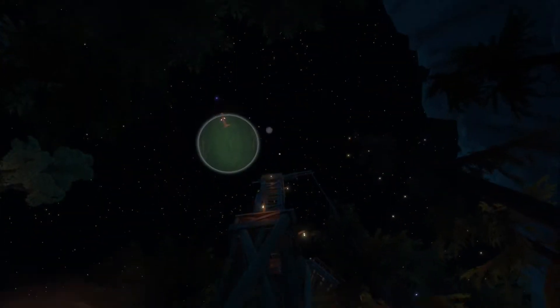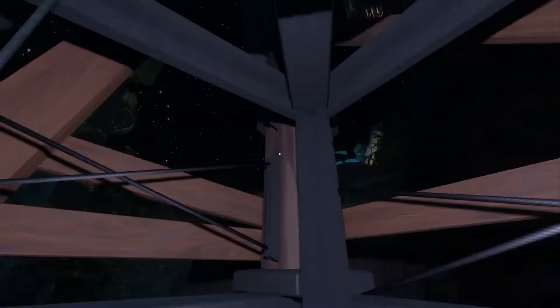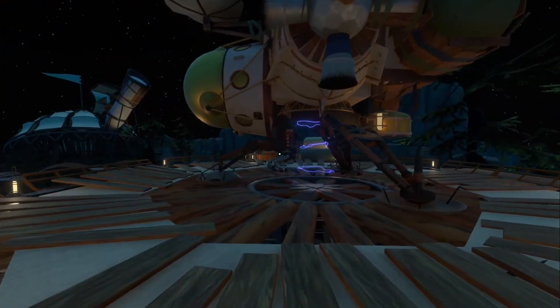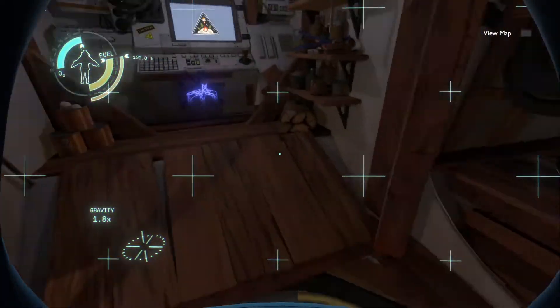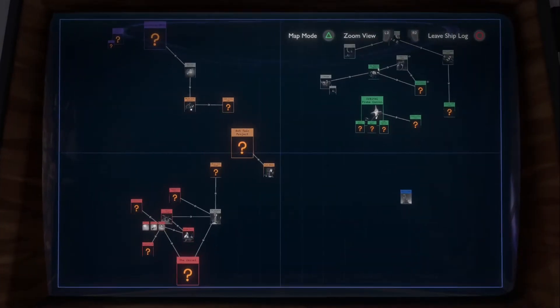We're gonna go back and try to explore some more. I need to get to the southern observatory, and I want to check out that cannon. Let's get back in the ship and read the ship logs real quick to see if we found out anything new. Ship log says we got Rybeck's camp.